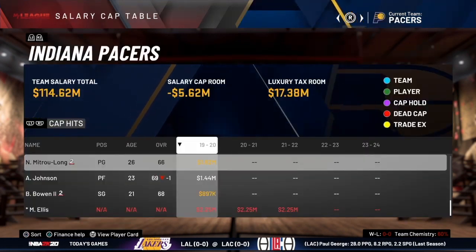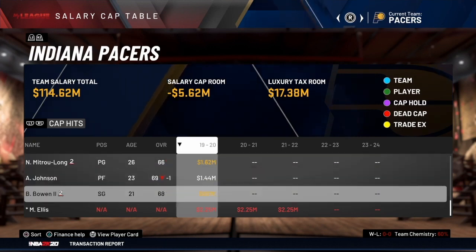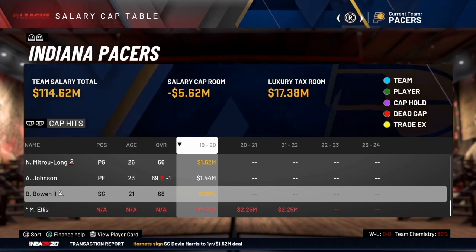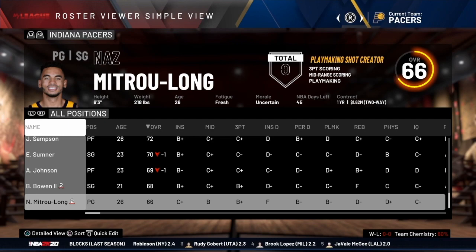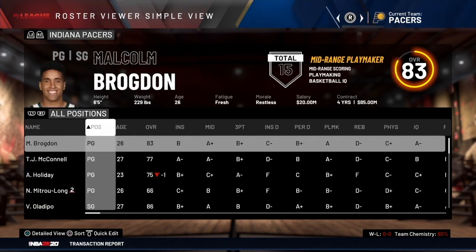One unique feature of the two-way contract is that it doesn't count against your cap. Long and Bowen the Second each have a contract amount, but if you added all those numbers up you'd notice it doesn't count against the cap. The second unique feature is that a player can only play up to 45 days in the NBA on a two-way contract. Just below the overall you'll see 'NBA Days Left: 45.' Once this player plays 45 days in the NBA, the team has to offer them a real NBA contract or send them back to the G League.